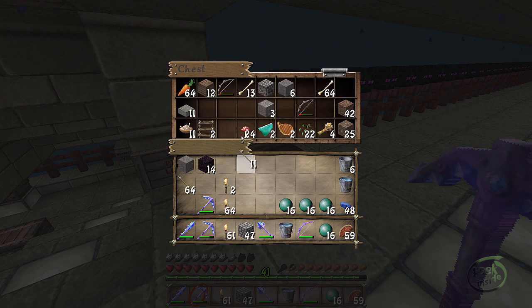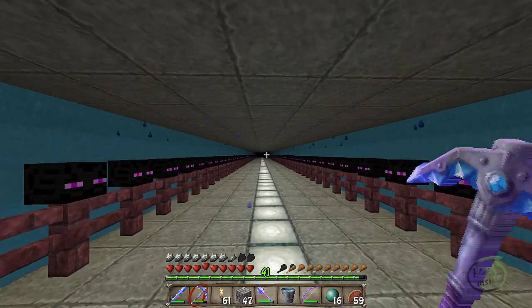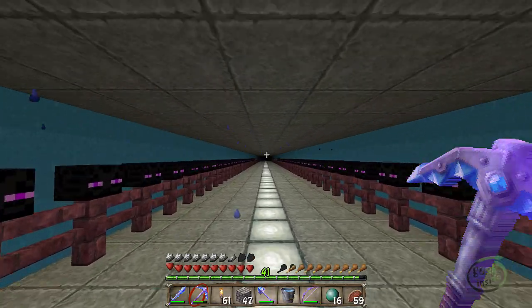There are a couple of chests marked as community chests - if you need something you pull it, if you have something spare you put it in. I'll throw some arrows in there, just trying to give back. That way is the End and I could go mine out some of the material from here, but it's just a really good way to come in and grab a bunch of resources.